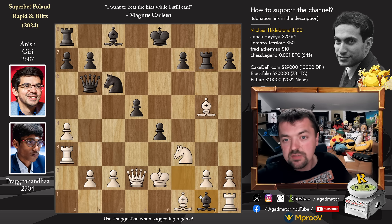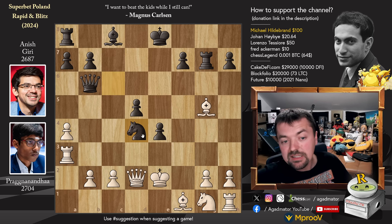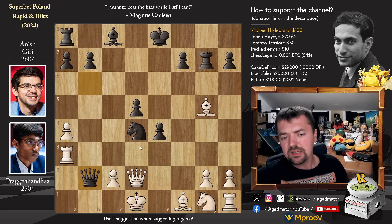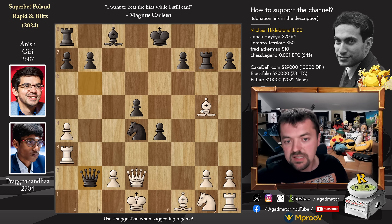Bishop captures on g1 is what Anish goes for. Now comes knight captures on g1, so you don't have to worry about the knight hanging. Now you have to continue with bishop to e6 or bishop to g4 — both is fine. But knight to d4 check was played by Anish, and now it's Praggnanandhaa who is in a better position. We have king to d1, and queen captures on b2. It looks like Praggnanandhaa is falling apart, but he is objectively much better here.